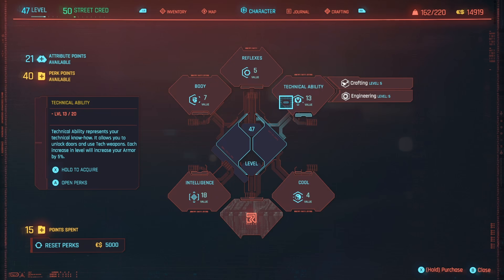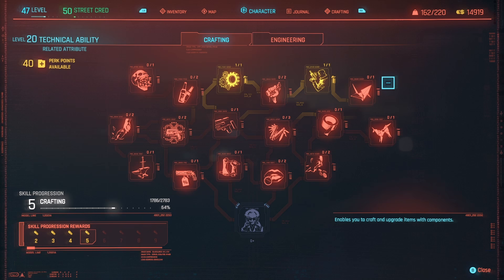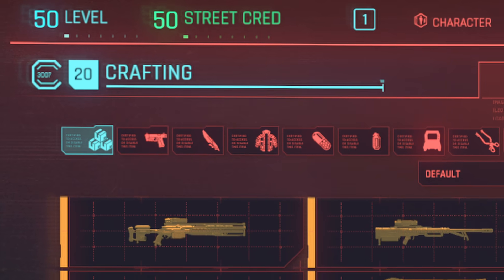Before we get started, you have to make a decision about how high you want your crafting level to go. Crafting can't go higher than your technical ability. While you don't need level 20 crafting to make decent money, if you want to make the big bucks, you'll need level 20 technical ability so you can get all the way to crafting level 20.